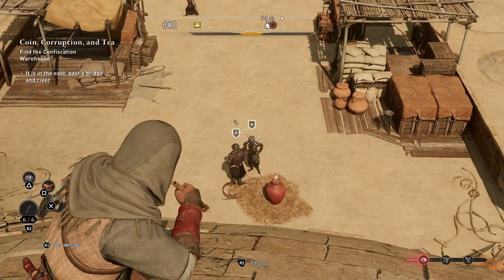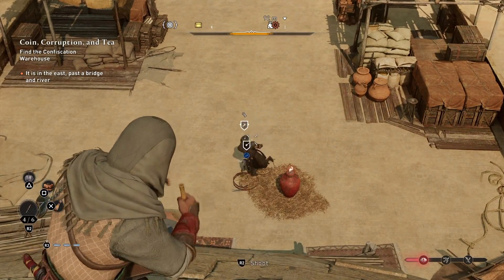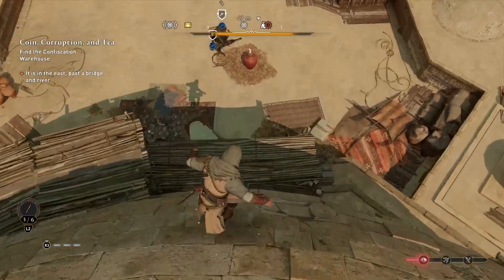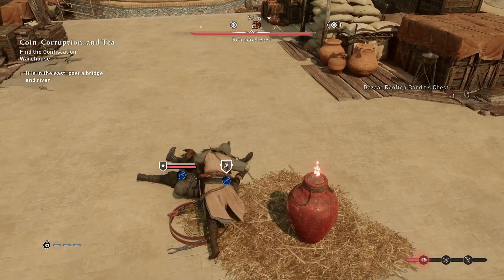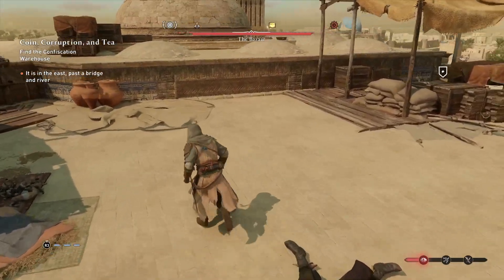I'm just going to get some height so I can blow dart them nice and easy. It's very tempting here to use that vase — it will blow up to take them out very quickly — but obviously we need to pickpocket them. So there you go to sleep, and a quick pickpocket for the key.